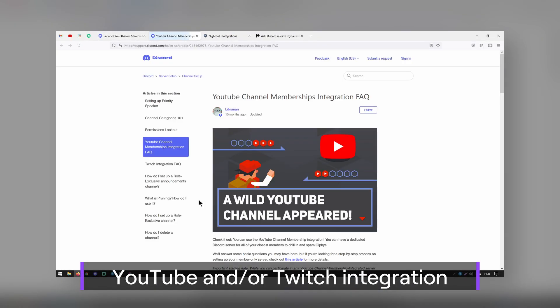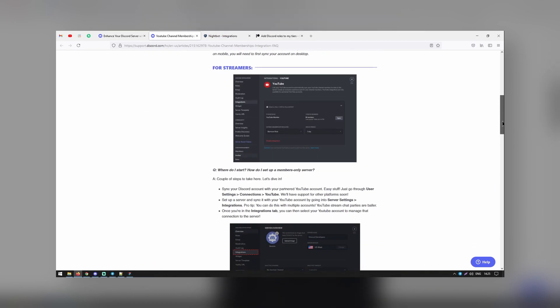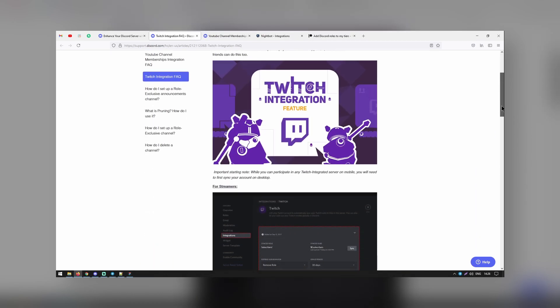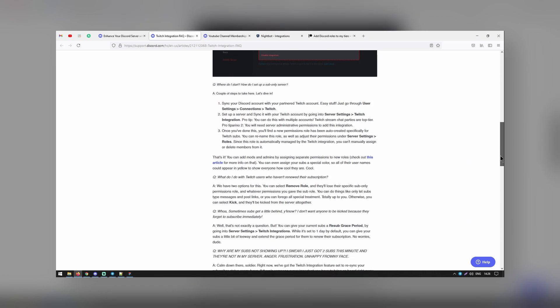It will also sync your Nightbot regulars to a specific Discord role and filter spam. If you stream on YouTube or Twitch, you can sync your account with Discord. Anyone who is a member or subscriber of your YouTube channel or Twitch channel who has their account synced with Discord will be given a special role. You will be able to create specific channels for them or send messages specifically to them, and you can set up a grace period to remove the membership role if they stop subscribing.